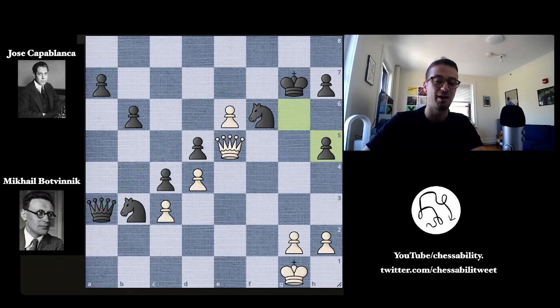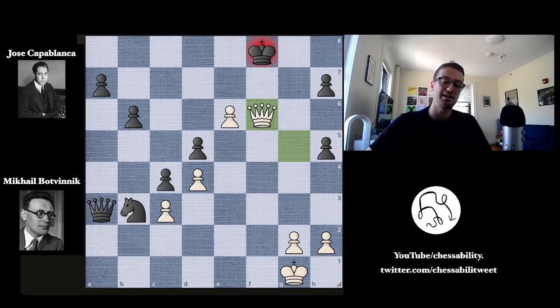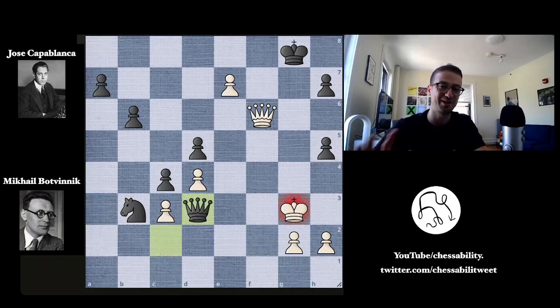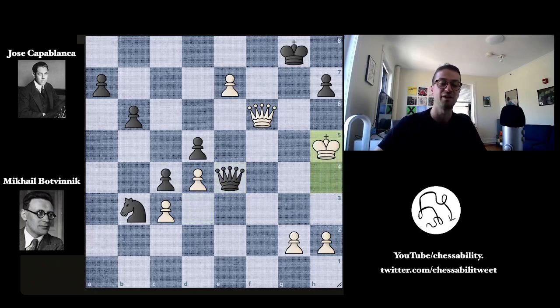Botvinnik unleashes the whole idea behind these sacrifices with queen to g5 check. Now there's no pawn on g6 to block this check. The king can't move to f7 because the pawn is guarding it. The king retreats to g8, but now queen takes f6, winning back one of the pieces. With a passed pawn and a queen, it's very difficult to avoid checkmate. Capablanca tries: king to g8, but now e7 by Botvinnik — one move away from promoting to a rook or queen, leading to checkmate next move. There's no good way to prevent the promotion. Capablanca tries some checks: queen to c1 check, king to f2, queen to c2 check, king to g3, queen to d3 check. The queen checks the king and the king walks up the board. But after king takes on h5, Capablanca resigned the game, seeing where this ending was going.